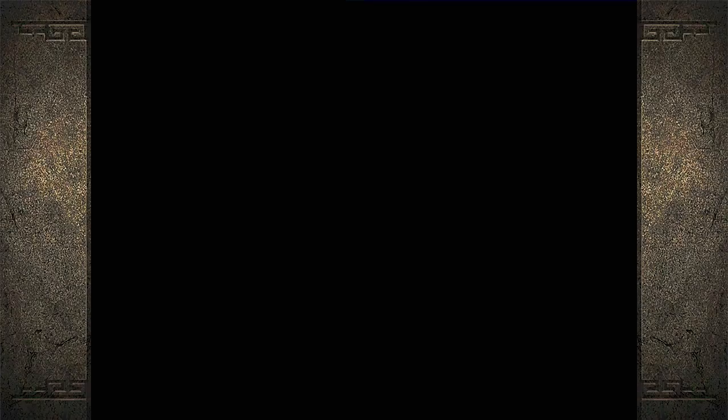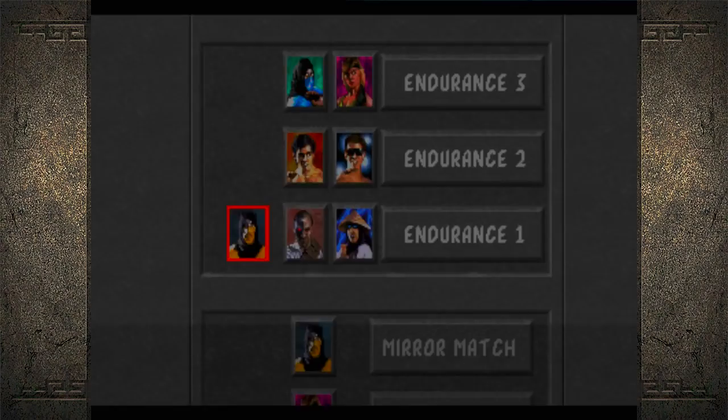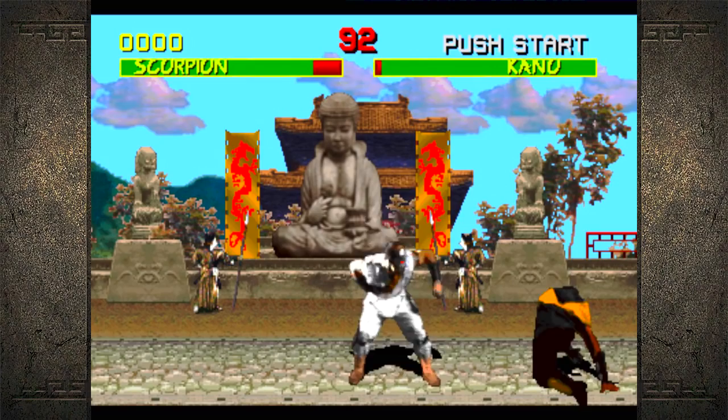I wonder if I could get a jump kick in the corner — since I'm in the corner, the jump kick sends them up a little bit high. I wonder if I could get a spear in.